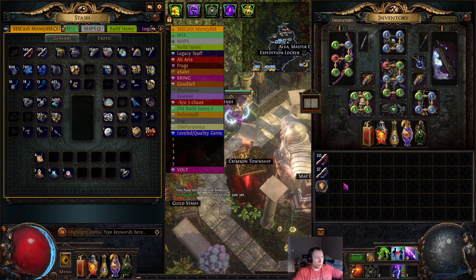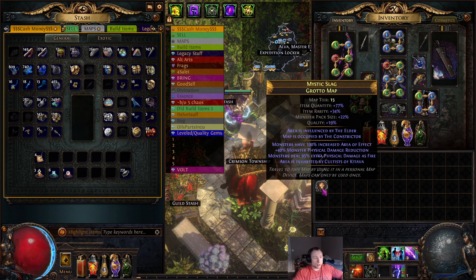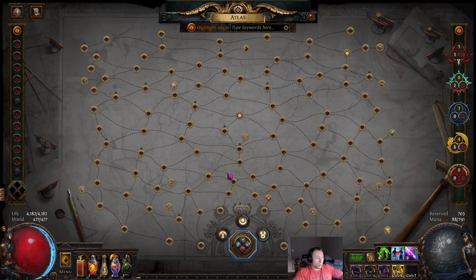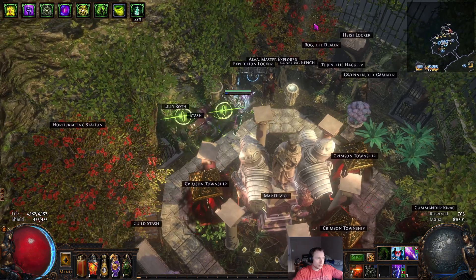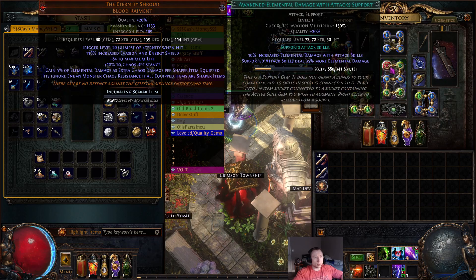That would be pretty insane. The damage of this build is already pretty nuts. I pretty much instantly kill most map bosses in Tier 15, Tier 16. I quite quickly phase most Guardians. This build has done Uber Elder Deathless. I've done Maven Deathless. The Maven Brain I can phase in like two seconds on this build. It's crazy how much damage this build does, and it's not even at its full potential yet.